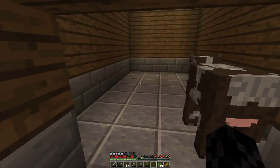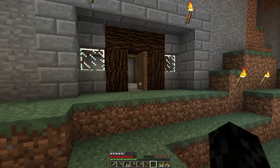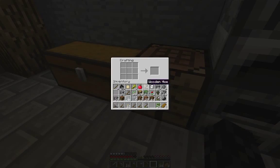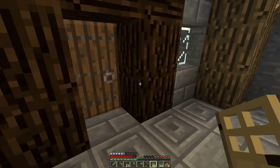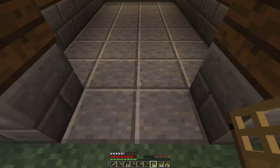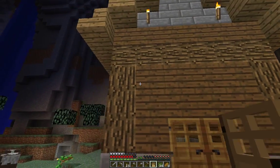House number two — good start! I like this door because it looks like a door a dwarf would build, but I want a different door for the other house. We'll go with the traditional oak wood door. One, two — there we go. I don't know if I like them up there.